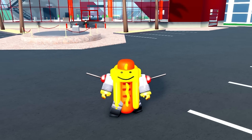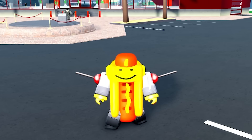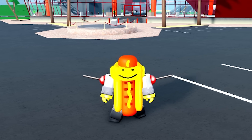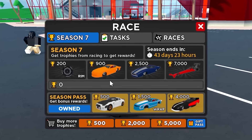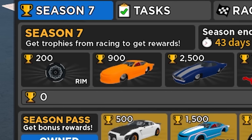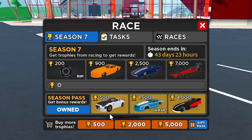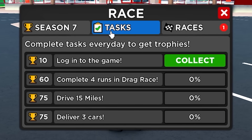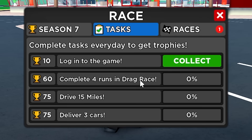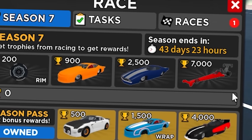We just had the update for Season 7. I've been trying to find a couple of glitches and managed to find one - make sure you stick around to the end so you can use this glitch to get all of the trophies. This is Season 7 - you click the little checkered flag icon, you've got 44 days to do it, you've got the free pass with a couple cool things, and the season pass for around 400 Robux. You've also got tasks which can get you a couple of extra trophies.